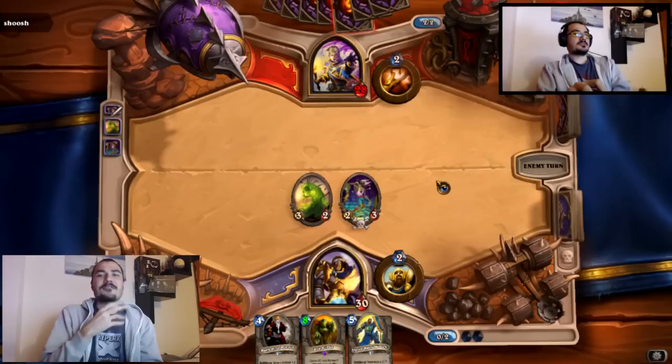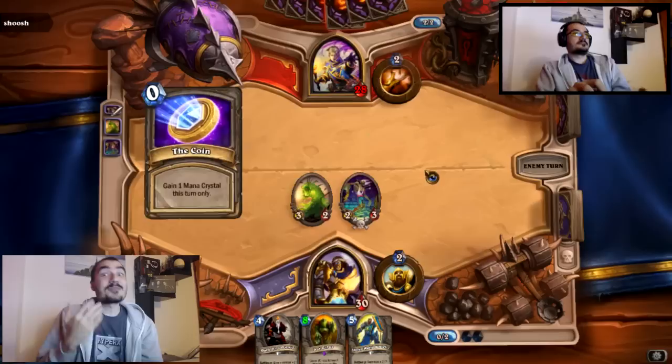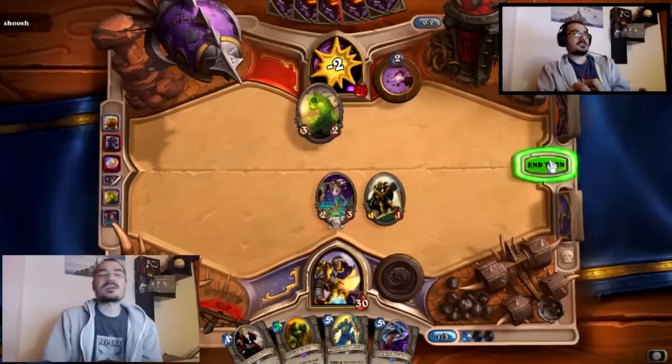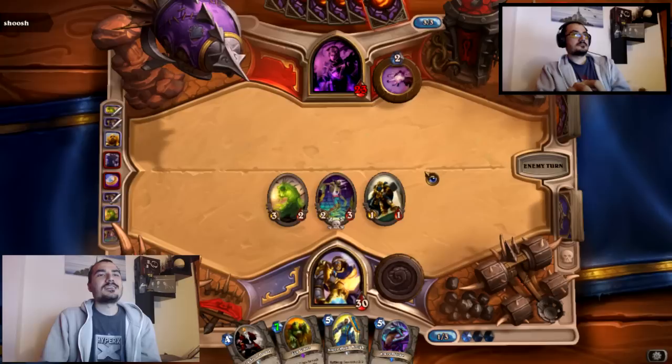In general people like having the priest able to do two damage with a hero power, because the heal is not very useful at the start of the game — though that is changing a little with Dark Cultist and a few other minions being introduced with Goblins vs. Gnomes. Still, healing a raptor isn't really going to do anything; you're just countering maybe a mage ability, and often slowing yourself way too much.